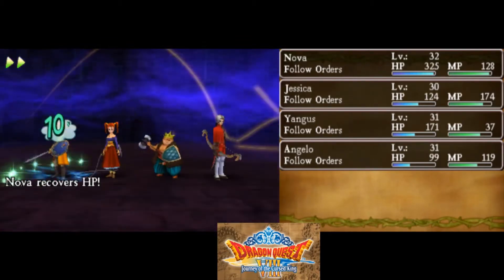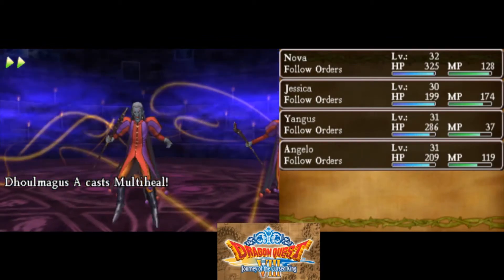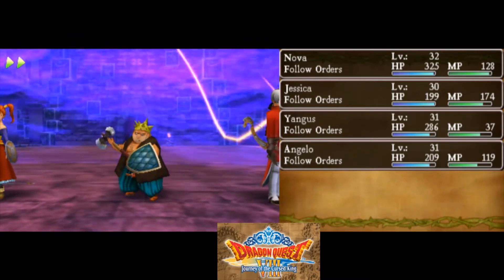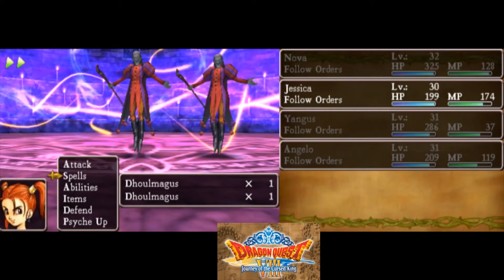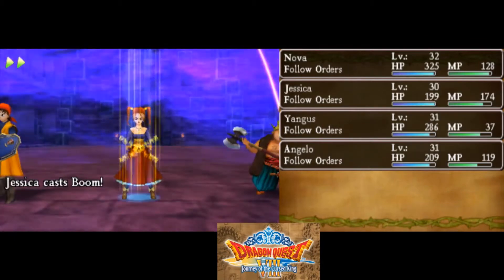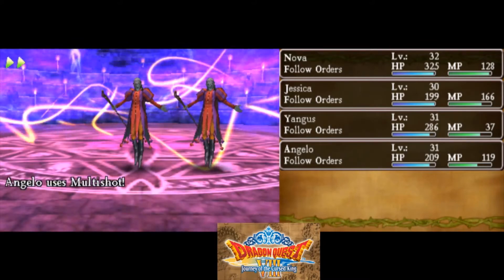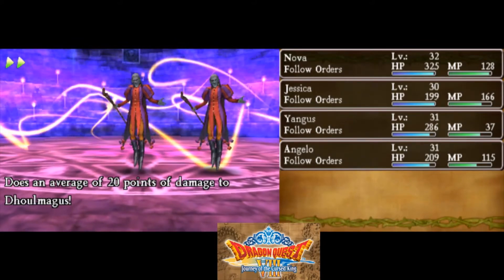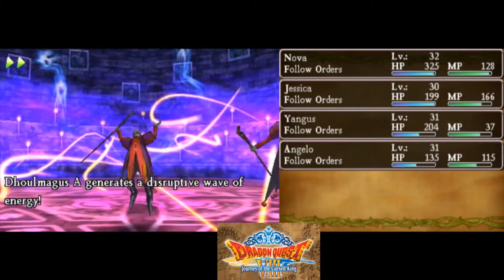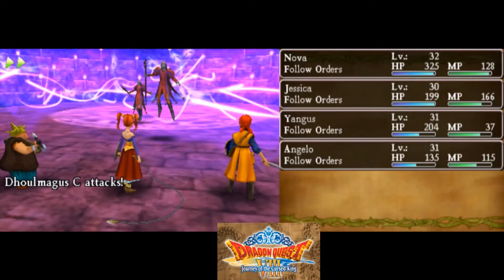It's a good thing I multi-healed. Slow down, Dolmagus. Multi-heal — it's going to hurt. I'm just going to psych up Yangus and then get a powerful blow. I'll also psych up Nova. How are you not dead yet? You did heal, so you're probably not that close to dying now. That's so much damage.